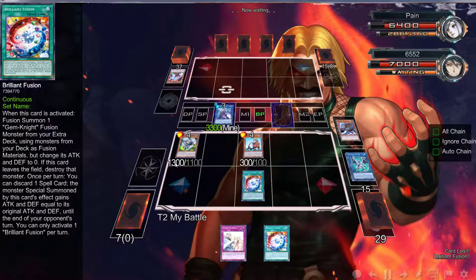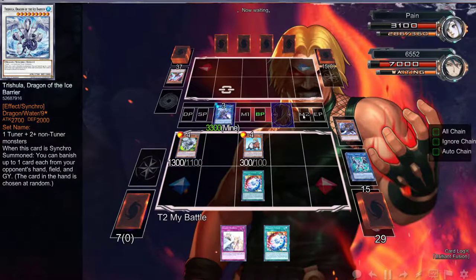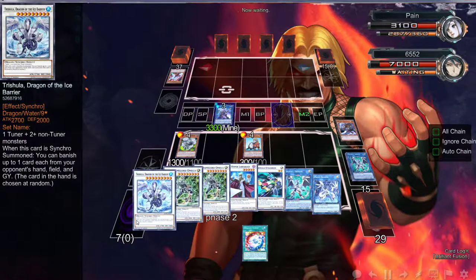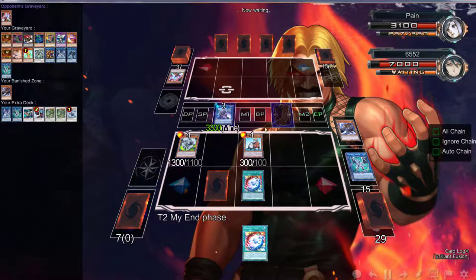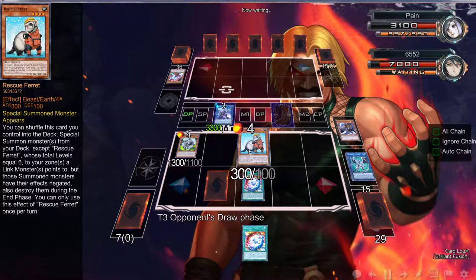Almost got there. I feel like if we played the new card we definitely would have been able to get there — it's a Link 4, three down arrows, and it has no bad effects, like Topologic Bomber Dragon.